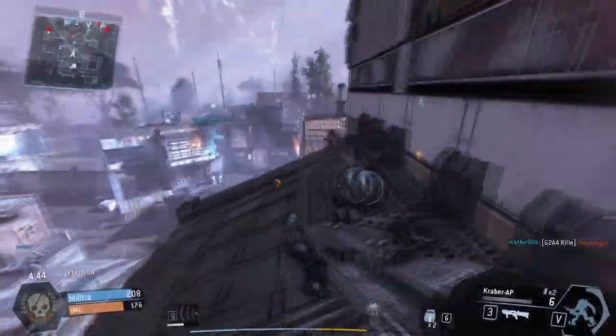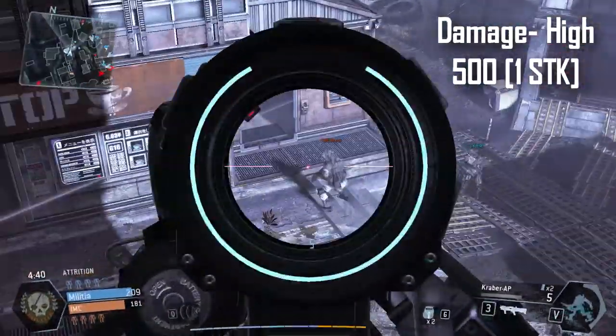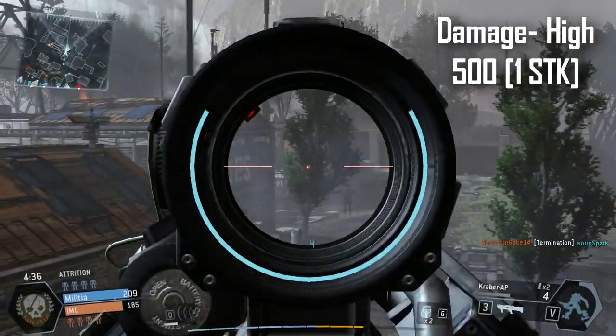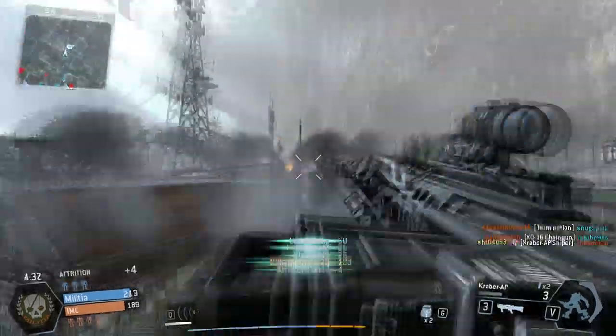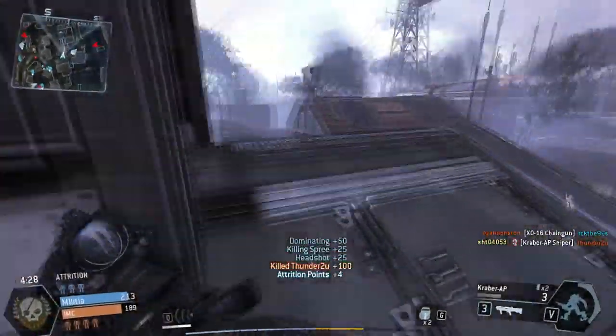Let's talk about the stats of this weapon. This gun has a damage of 500. For those of you who don't know about the health of a regular pilot, the pilot has a total health of 200, so basically as long as you're accurate with this weapon, you're pretty much guaranteed to get that one-shot kill.